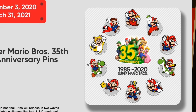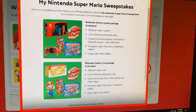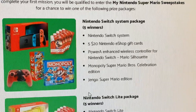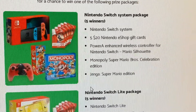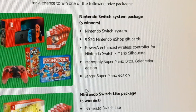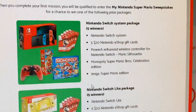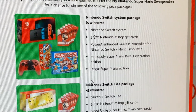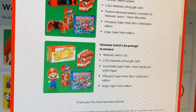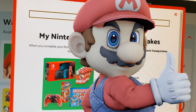Before we get into that, you can also enter a sweepstakes on this same website. The prizes include a Nintendo Switch system package for five winners, five $20 Nintendo eShop gift cards, a PowerA Enhanced Wireless Controller for Nintendo Switch — the Mario Silhouette controller, which is pretty wild — Monopoly Super Mario Brothers Celebration Edition, and Jenga Mario. There's also a Switch Lite package. I've been entered — you should enter too. There's no reason not to; it's a free prize entry.